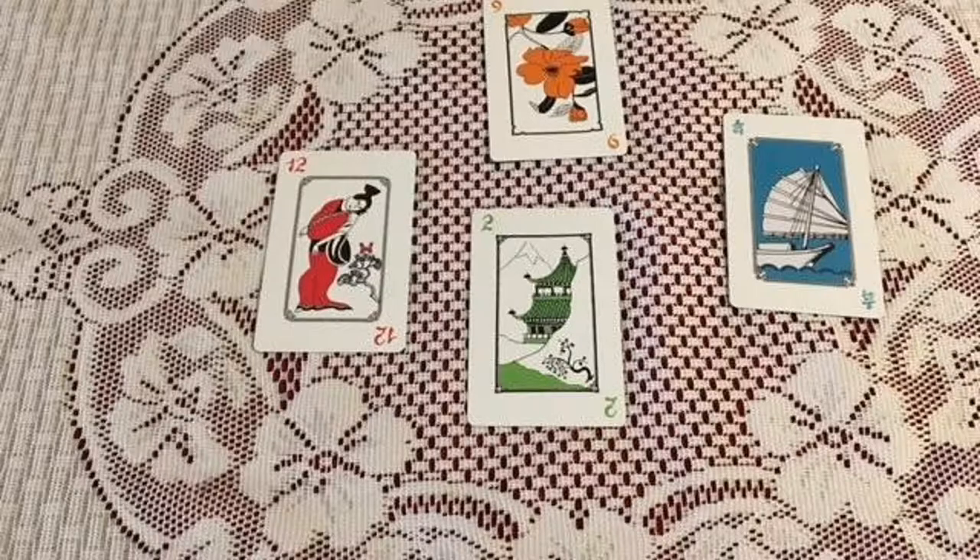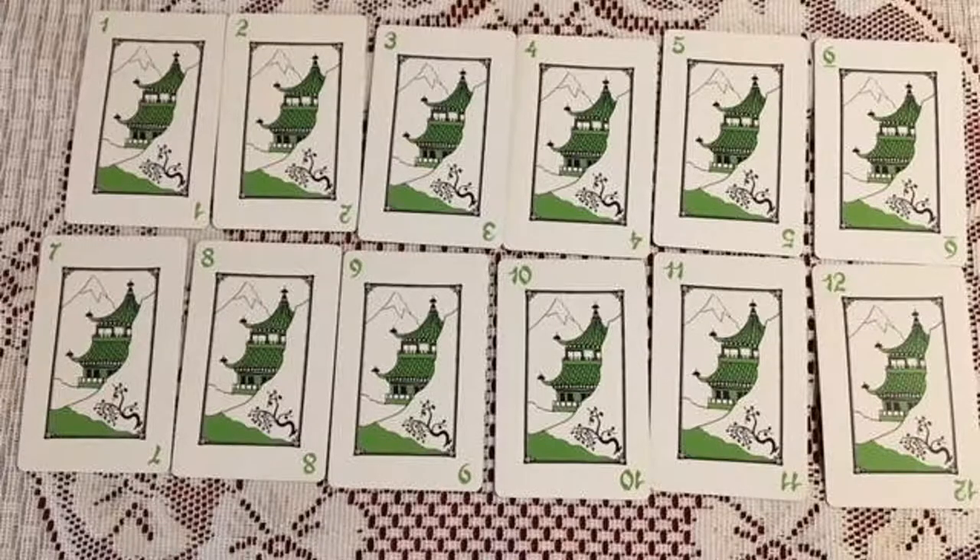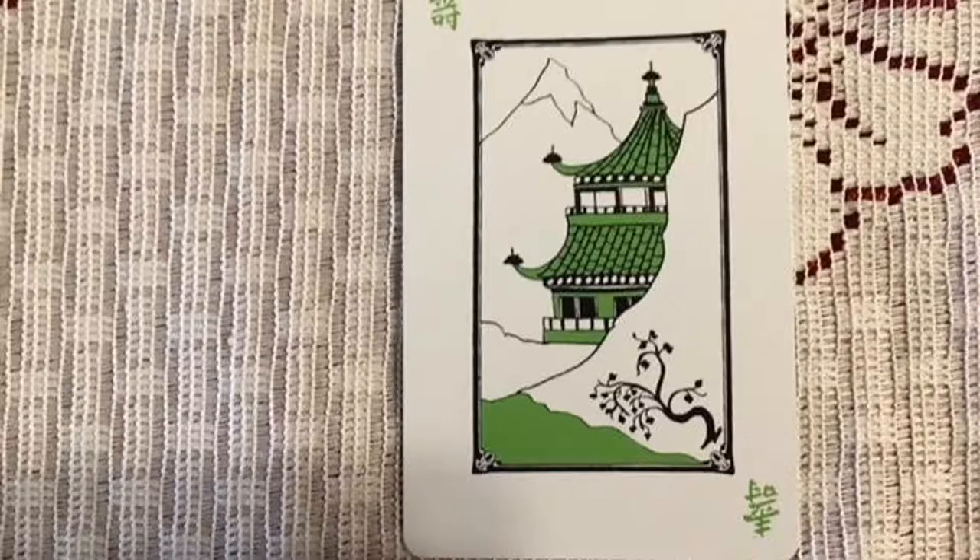Let's check out the cards. There are four suits: Pagoda, Lady or Geisha, Boat or Junk, and Flower. Each suit has cards numbered 1 through 12, and there is one other card. It's called the Happy Card, which makes you happy if it's in your hand when the scoring is done.